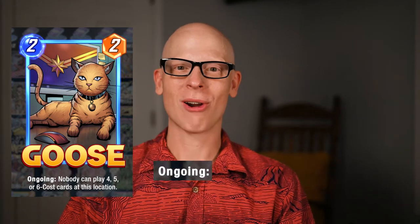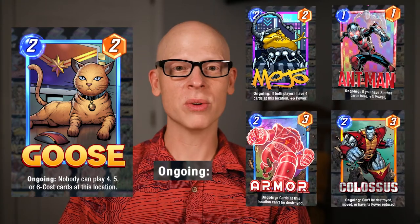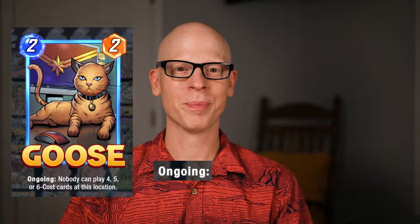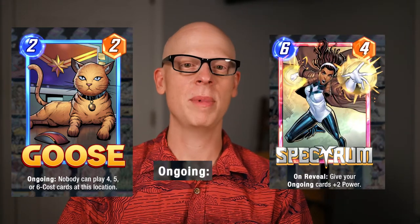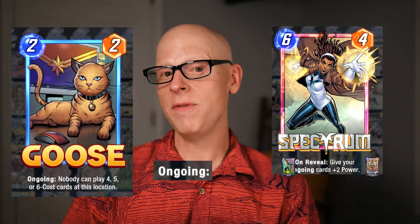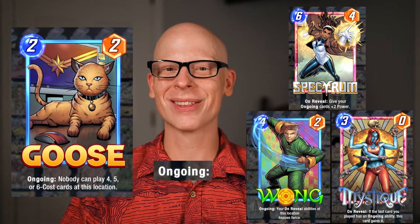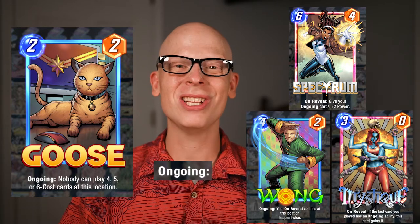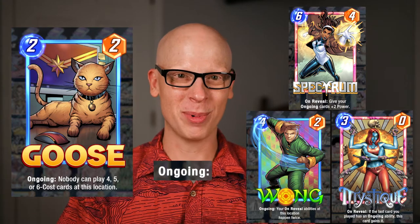The way I chose to use her was by focusing on her keyword: ongoing. There are a lot of ongoing cards in Marvel Snap, including quite a few cheap ones that you can put alongside Goose to make up for her low power. Additionally, you can put Spectrum down on turn 6 for a minimum of 2 extra power per card on your board. If you have Wong and Mystique down, forget about it — all of a sudden your little Goose is a 2 energy 10 power monster, blocking any reaction from your opponent.